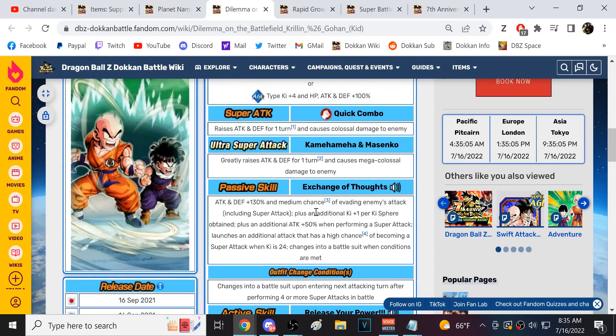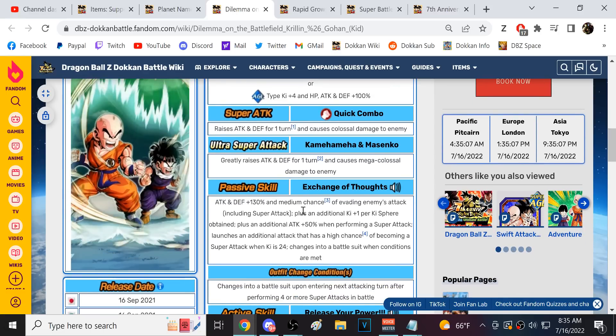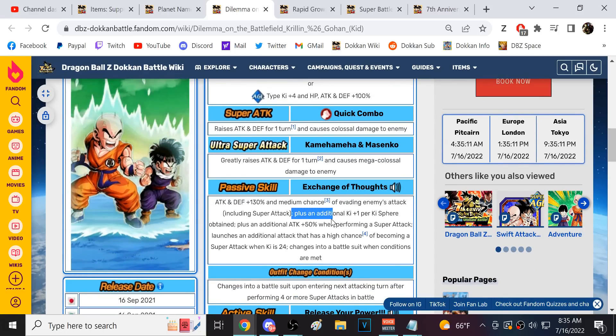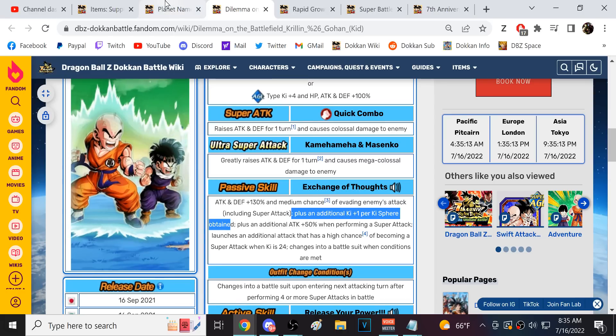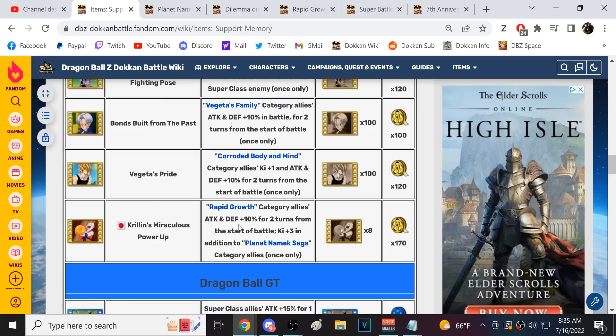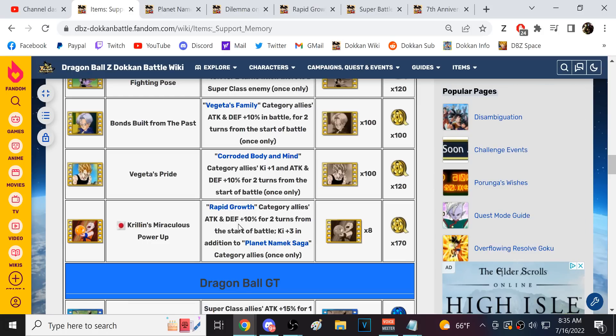They're going to get the extra Ki from the support memory, which is good, although they already get one Ki per Ki obtained which is really good. We'll also get the Attack/Defense buff. I think we'll probably head into the Rapid Growth category Super Battle Road and utilize this support memory there.